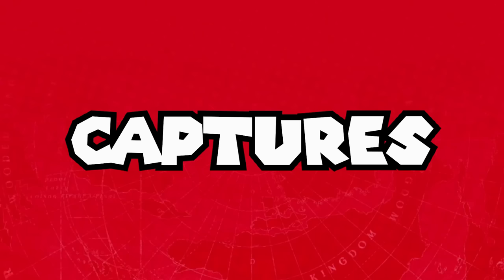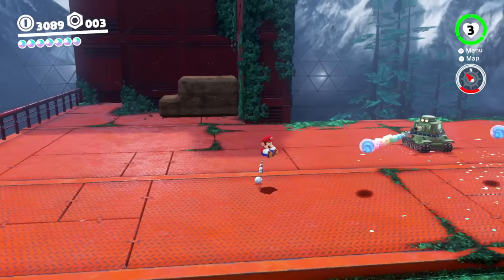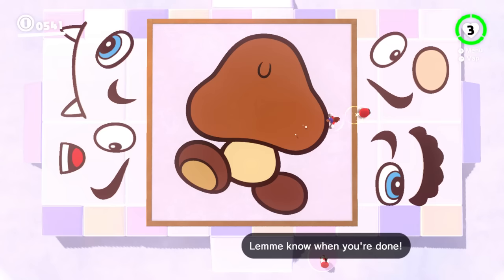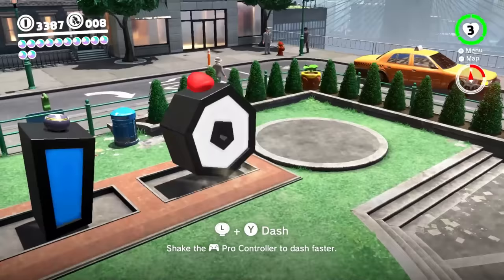This segment will easily be the shortest as these kingdoms don't really have many captures like the others. In Cloud Kingdom, there are only two captures: Picture Match Part Goomba and Picture Match Part Mario. These work perfectly for the Picture Match minigame, though they aren't used outside of it at all. They could have put these under the same category like the different letters in New Donk City instead of splitting them up, but it doesn't really matter. Interestingly, the Mario parts don't count for the capture here — which is kind of weird.